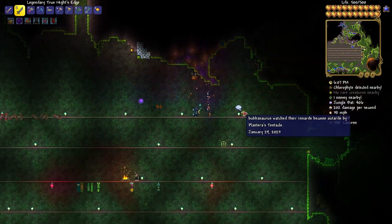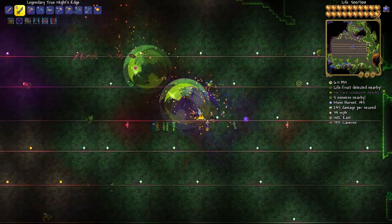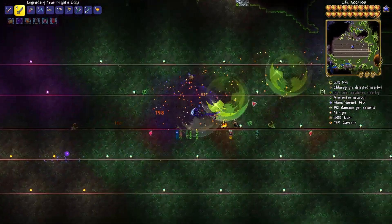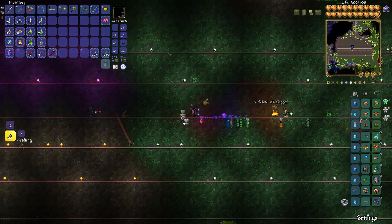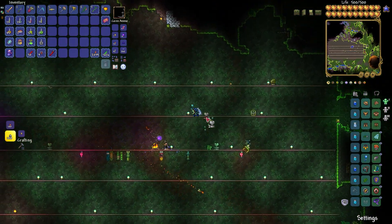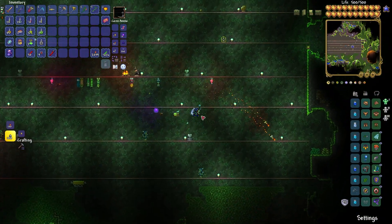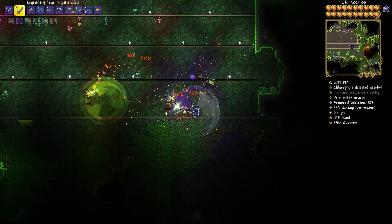We've got much better weapons. I took some time on stream to find some weapons, and we've got a whole load of different techniques that I've learned at this point. I think we're going to be relatively successful. So first we're going to set up these new heart statues. We've got to put them a decent distance apart from each other so that they work the way I want them to work.